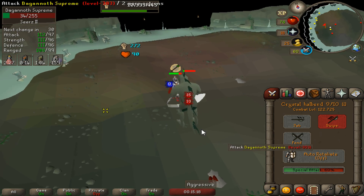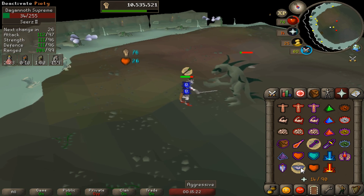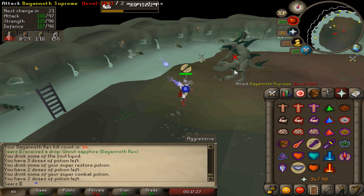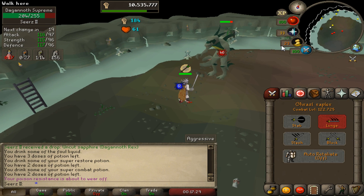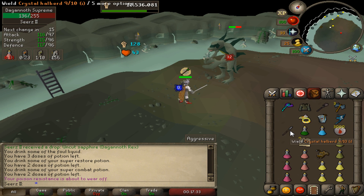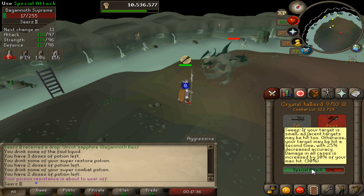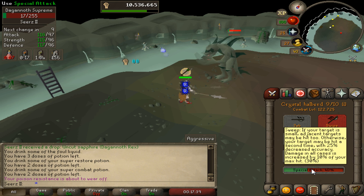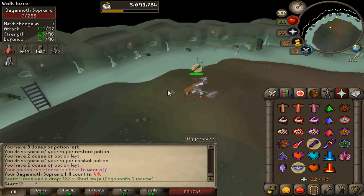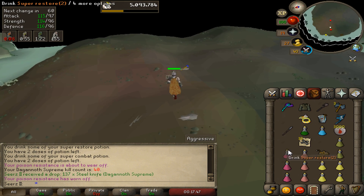Let's pull out the crystal halberd. 35 — I'm probably not gonna waste the spec though, I want to save it. That was a quick kill. Let's go for it — 46 opening hit, 44. Pull up the crystal halberd — 56, 66! That was insane. I freaking love the crystal halberd. If you guys don't know, it hits twice obviously on big monsters. It's just one of the best spec weapons in the game probably.